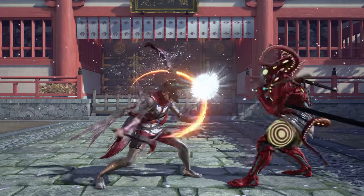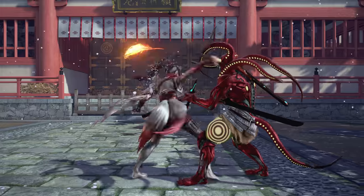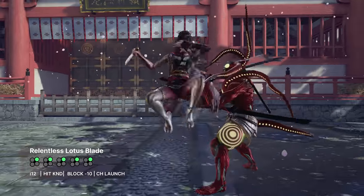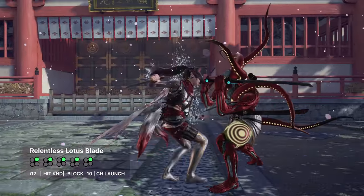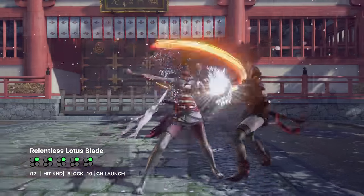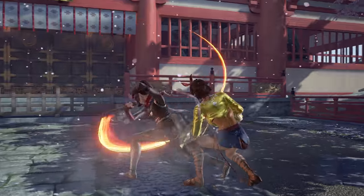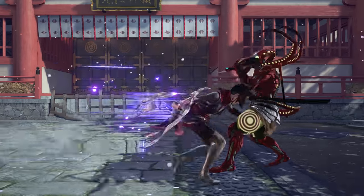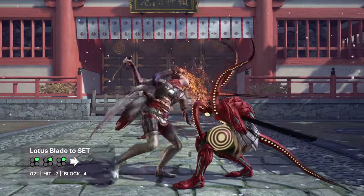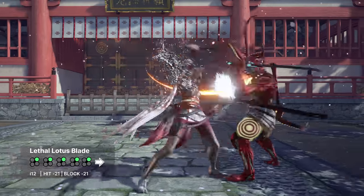The third and fourth hits combo on counter-hit and are safe on block, though both are highs. Punishing them properly with a while-standing move can be tricky, so it's generally best to go into crouch and use your best option from there. This will allow Kunimitsu to get her back turned if she stomps after the second hit. This string also has a final fifth hit which is unsafe on block but only punishable by jabs. If the opponent is mashing after the fourth hit, their jab will trade with the final hit of Lotus Blade while Kunimitsu gets a full combo. Against female characters, be careful with finishing the string as they can sidestep it to the left. Lotus Blade can even transition into all of Kunimitsu's mix-up stances.